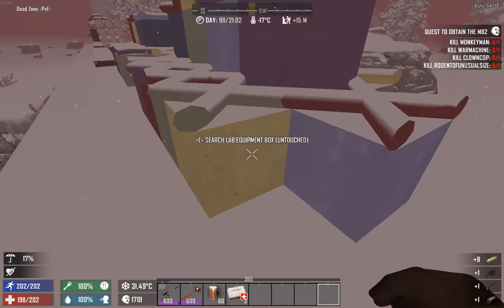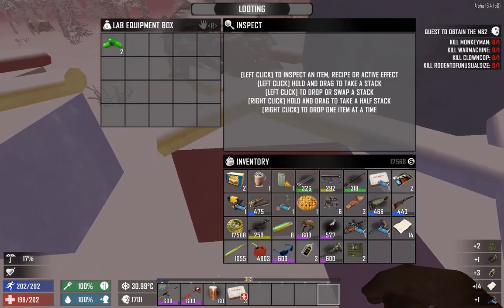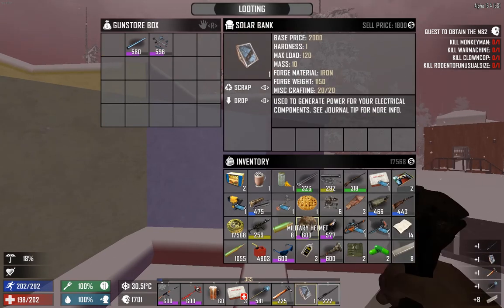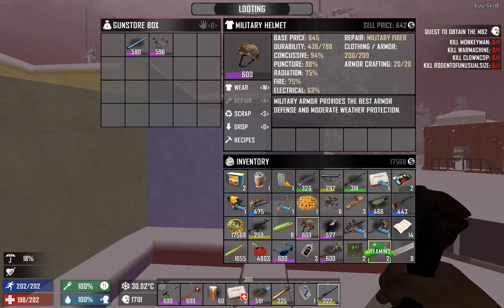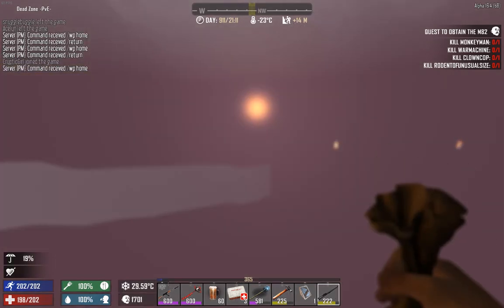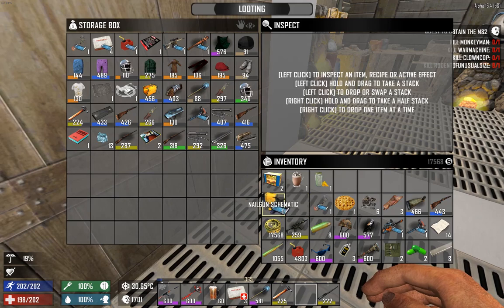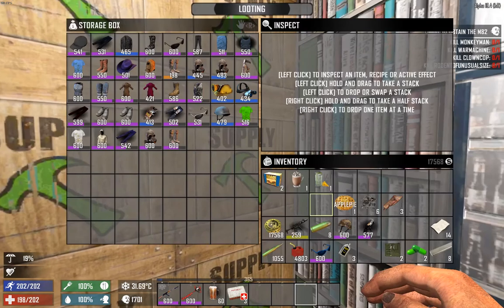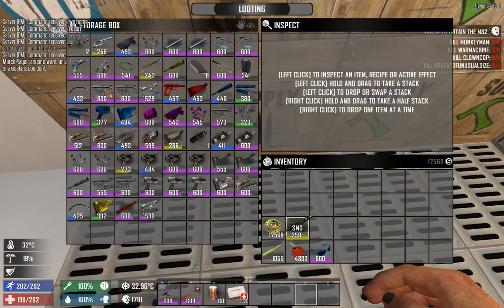Look at all those items — this is an early Christmas for me. We got a solar bank, oh my god. We got six. You know what, we are going home to take a load off again. Sell, sell, sell, sell. I'm excited about what I'm going to do with all of those things. I found the DIY so it's bound to happen — all those items are a bit too much for me, so I want to share the luck with other people.